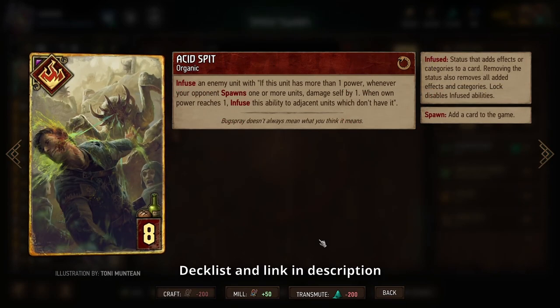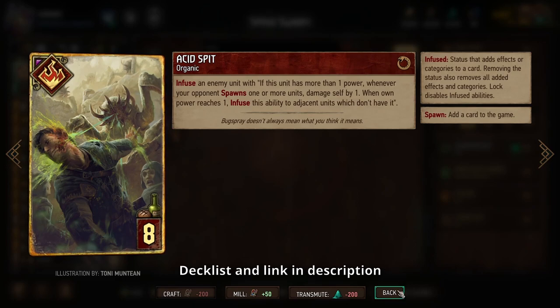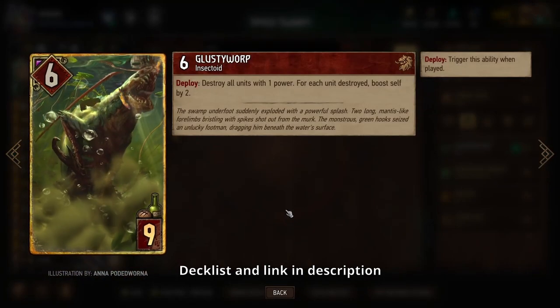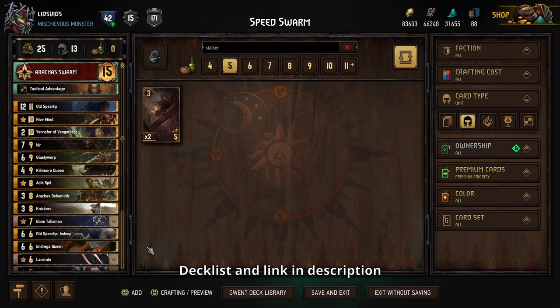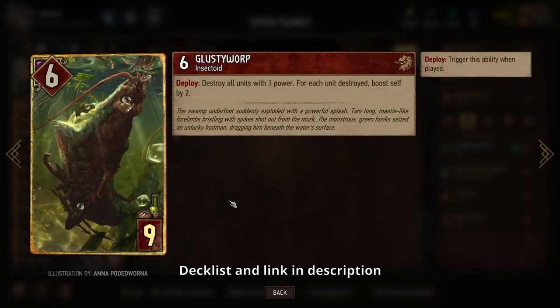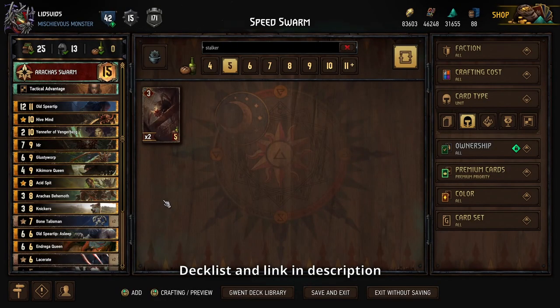Acid Spit means every time you spawn a unit on your side of the board, you'll damage whatever enemy you target with the infusion you're giving it. When it gets lowered down to one power, it will spread that infusion to adjacent units, so you can eventually damage every unit on your opponent's side down to one power. You can trigger this multiple times per turn, which is pretty amazing — especially with our leader ability, we can spawn a ton of stuff in one turn. It doesn't destroy those units, just drops them to one power, but that's where something like Glusty could be a really nice finisher. Just be careful using Glusty because it relies on you and your opponent having one-power cards, and since we have so many things that can boost our one-power cards, try to play Glusty in a round where you're not focusing on boosting — more on spawning and control.